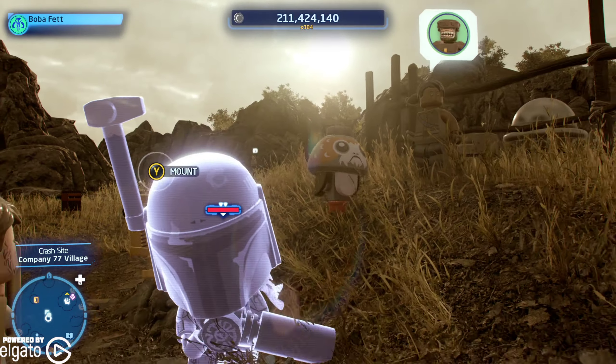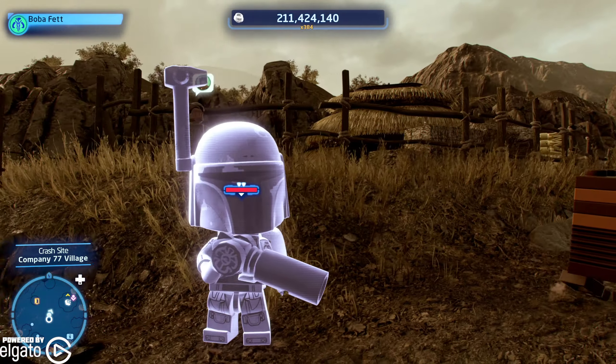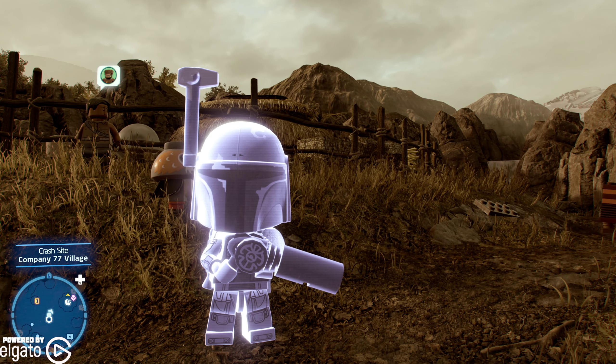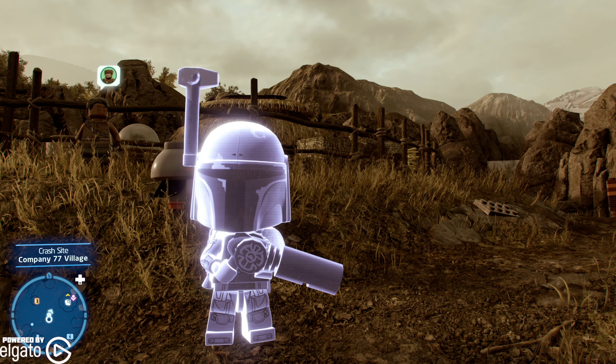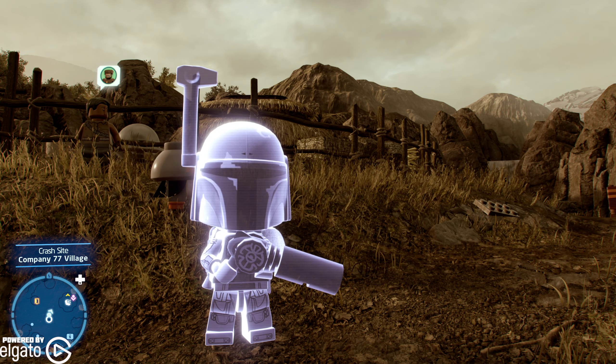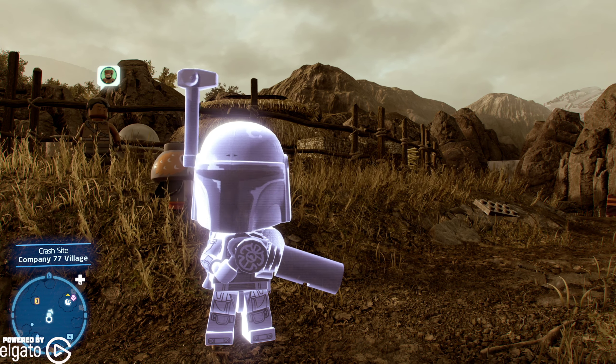It's only the character that you're using that goes into holographic mode. So there you have it folks — big head Boba Fett in holographic mode. Feel like that's a wrap but I'm not a rapper. Hope you guys enjoyed, hope this helps!